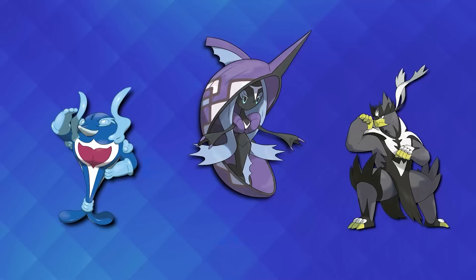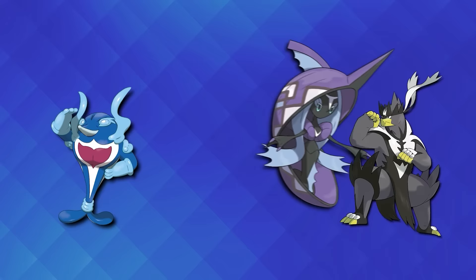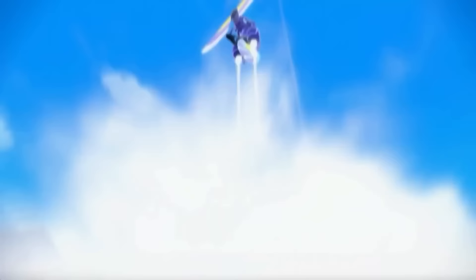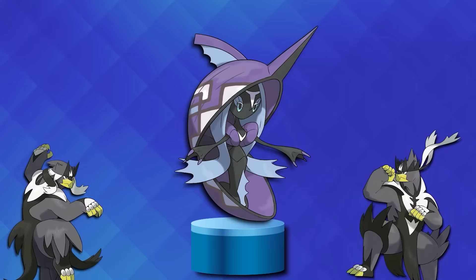Tapu Fini isn't as flashy as Urshifu or even Palafin, but I still believe it to be the second best water type Pokemon of all time. It's won two world championships, in 2017 and 2019, and I'm confident that if it were in Scarlet and Violet, it would be doing incredibly well, especially since it's so good against both Urshifu forms. All that's left is to announce the best water type Pokemon of all time. You probably know what it is — you probably suspected it when you clicked on this video.